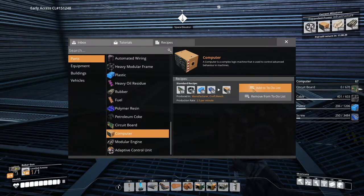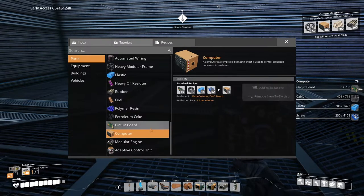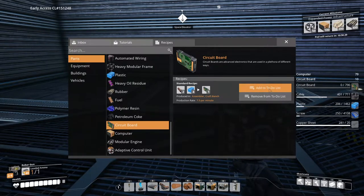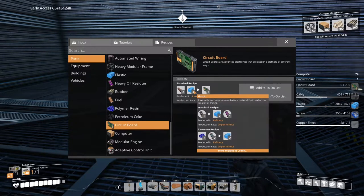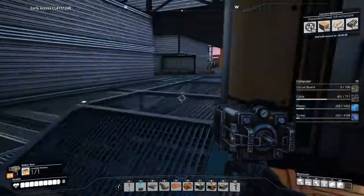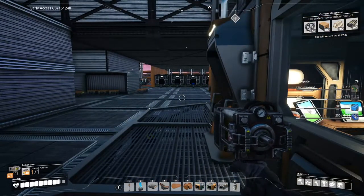That way I can make sure I have everything I need to make them. We need 790 of those — we're not gonna do that one. We'll leave one on there so we can see what it needs. We're not going to put 790 in there. So two copper sheets and then four plastic. I think I need to put a conveyor belt from our oil refinery up to here at some point — if you remember, we have our little oil refinery zone.